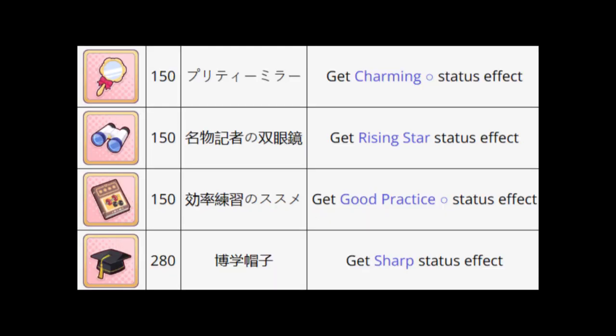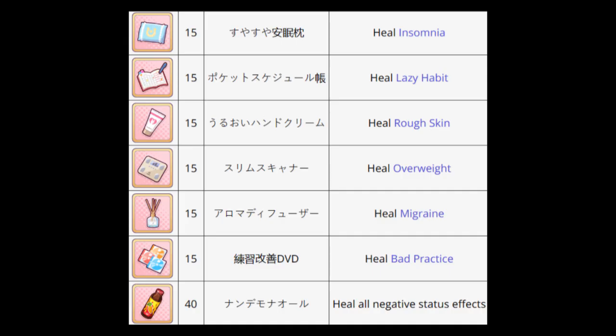These four items give you conditions that you can utilize while training, so most of them don't really come into play. I'd say if you can get the one which lowers the training fail rate and the one that decreases skill cost, you're probably fine. All these items cure bad conditions, which saves you a trip to the nurse's office.